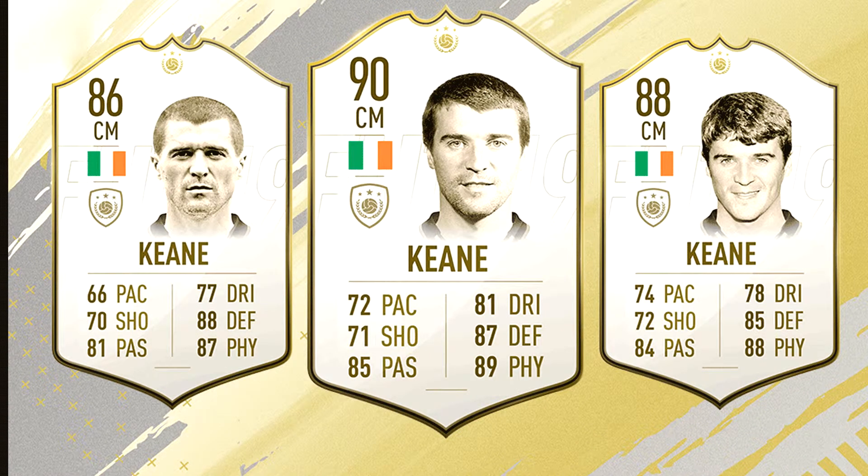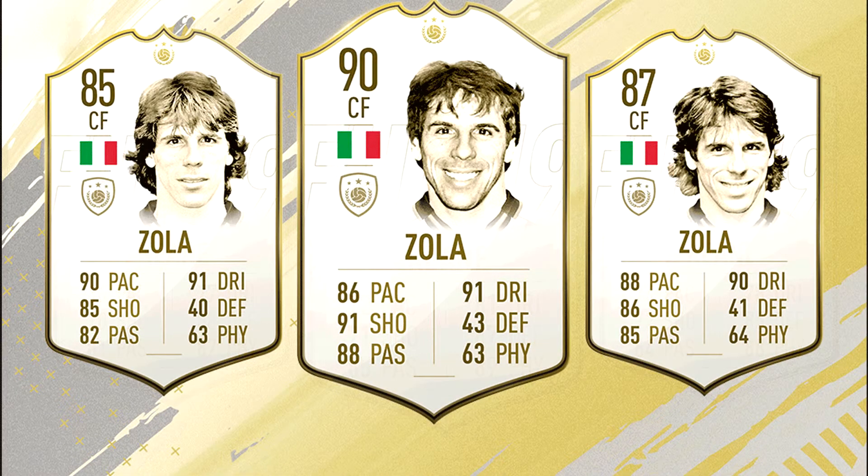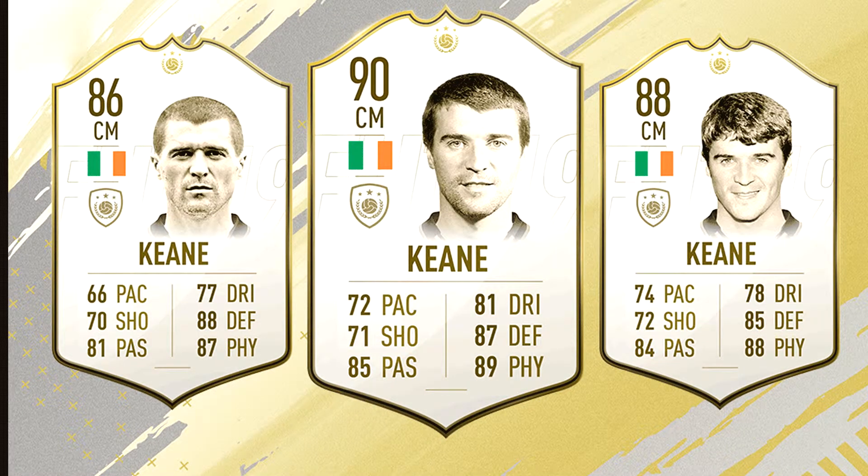We have Robbie Keane, Irish center mid from the Premier League who had an extensive career with Liverpool and Tottenham Hotspur. He comes in three variants: 86, 88, and 90 rated. A center mid card with that low pace will not fit the meta of FIFA 19, and I don't know how many people are going to use him. Some Premier League squad builders may feature him, but it is an on-the-fence card — some people might keep him in the collection, while others may use him as an SBC filler for better prime icon cards.